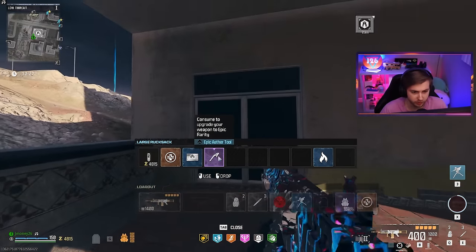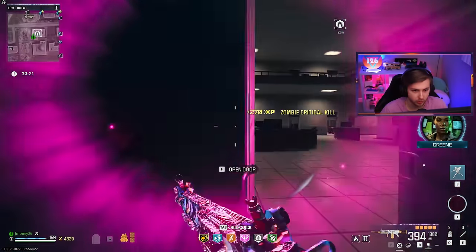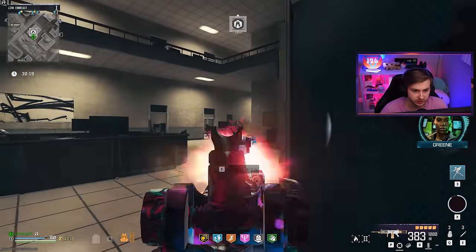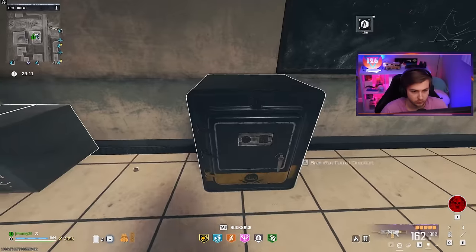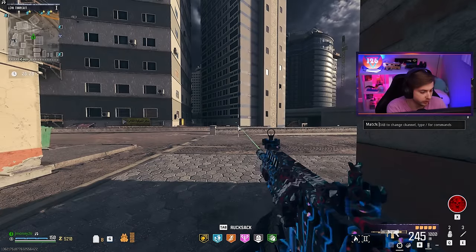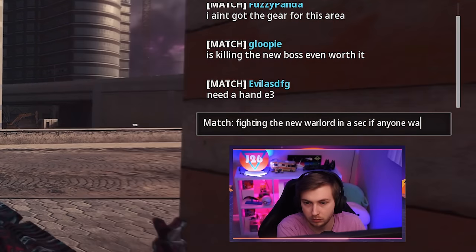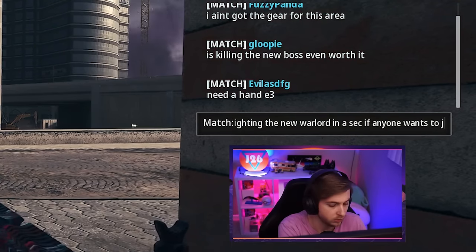I grinded enough and I feel like I would have gotten the camo by now. Let's go ahead and do the one new thing they added into Zombies with this update and try to take on the new warlord. We need to get a legacy calling card or legacy key card first, so we got to take out the stronghold. Let's get this bad boy opened up. Anyone wants to join us to fight a new warlord?